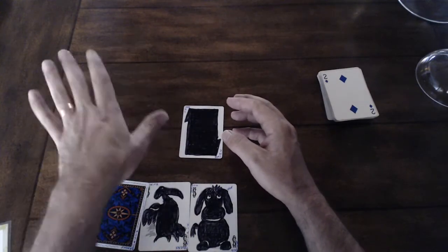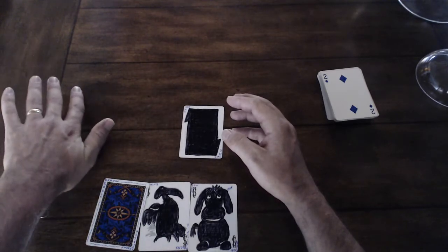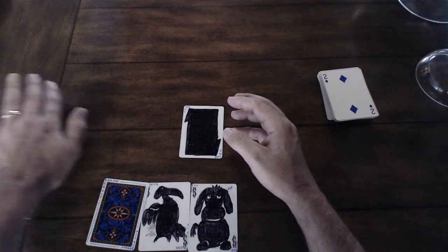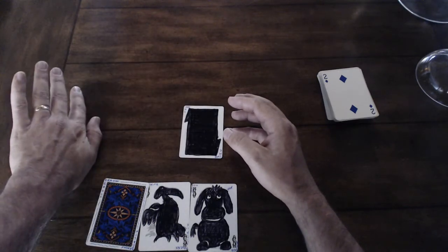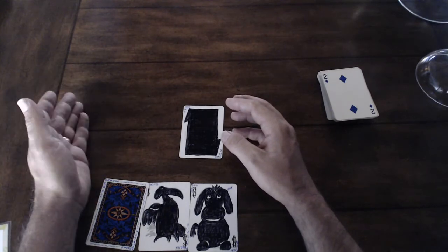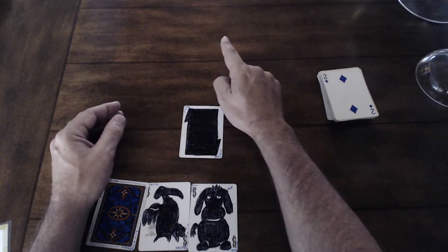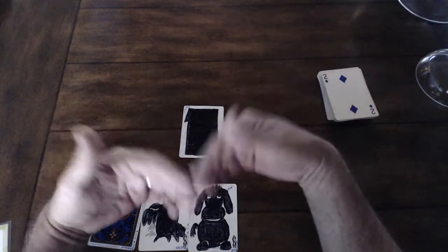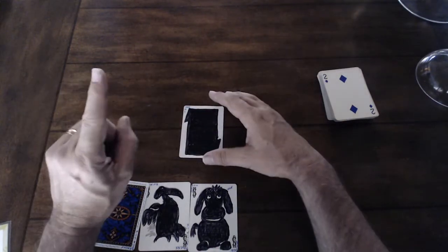If you call an eight, the next person who can play an eight has to play it. Even if they have four eights or want to save it for a straight, they have to play it. If they don't have any eights, they say 'I don't have an eight' and play whatever they want. Then the requirement passes around — whoever can next play an eight must play it at their first opportunity.